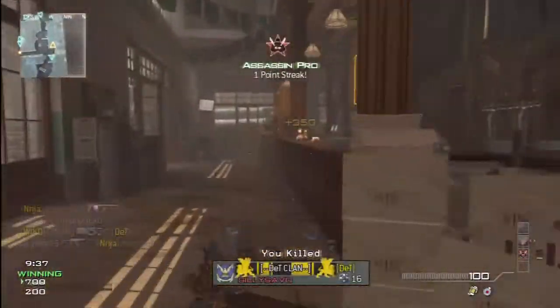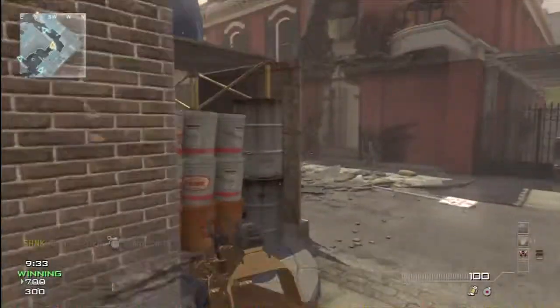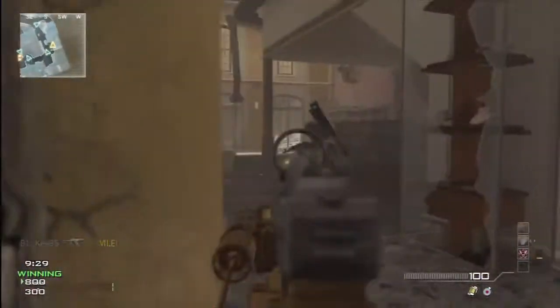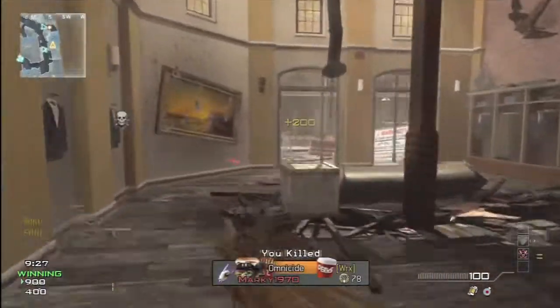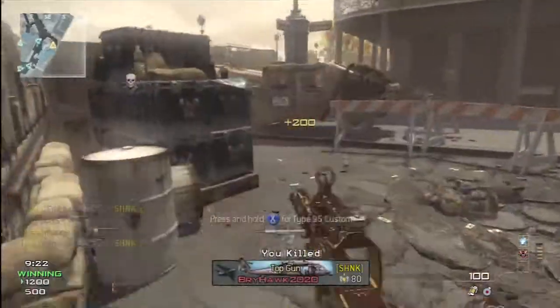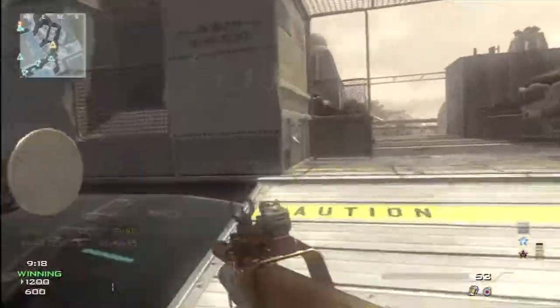I think the best way of playing this map is on the outsides — just running around the outsides of the map. If you go in the middle of the map, you're pretty much asking to die. This guy just, I don't know what he was doing, he kept tacking up and standing right next to his own tactical insertion. I was pretty happy when I got this gameplay.